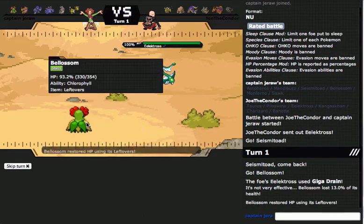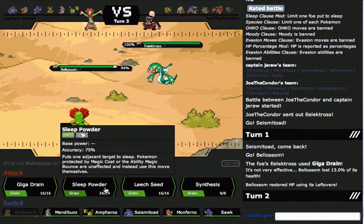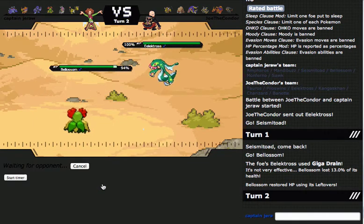Bellossom is a very good special wall — even Flamethrower probably wouldn't do too much unless he's Specs. Specs Electabuzz is pretty cool. But I can just put something to sleep there.